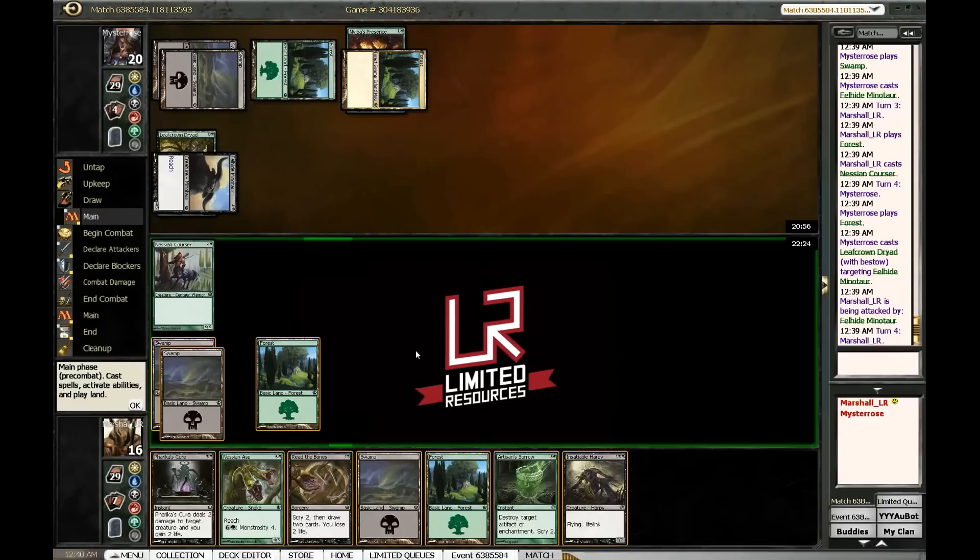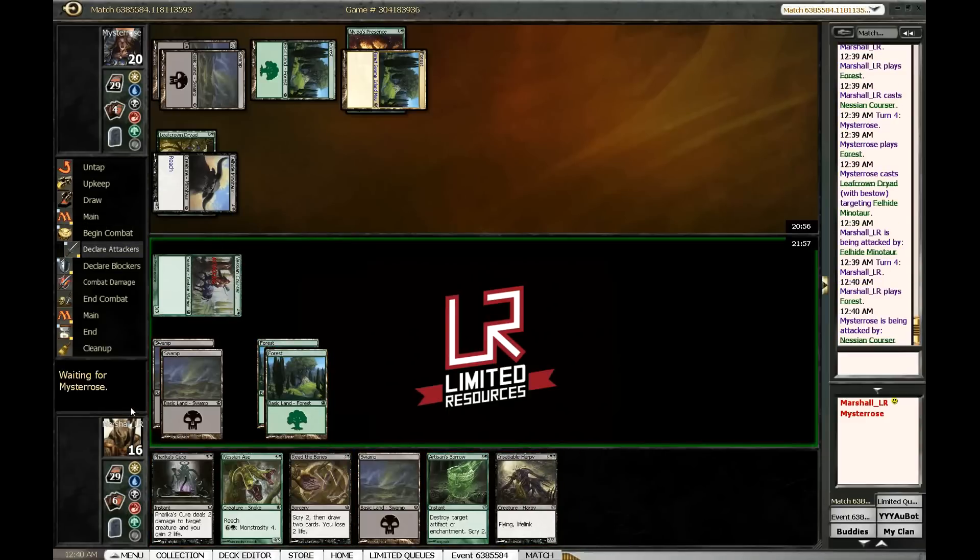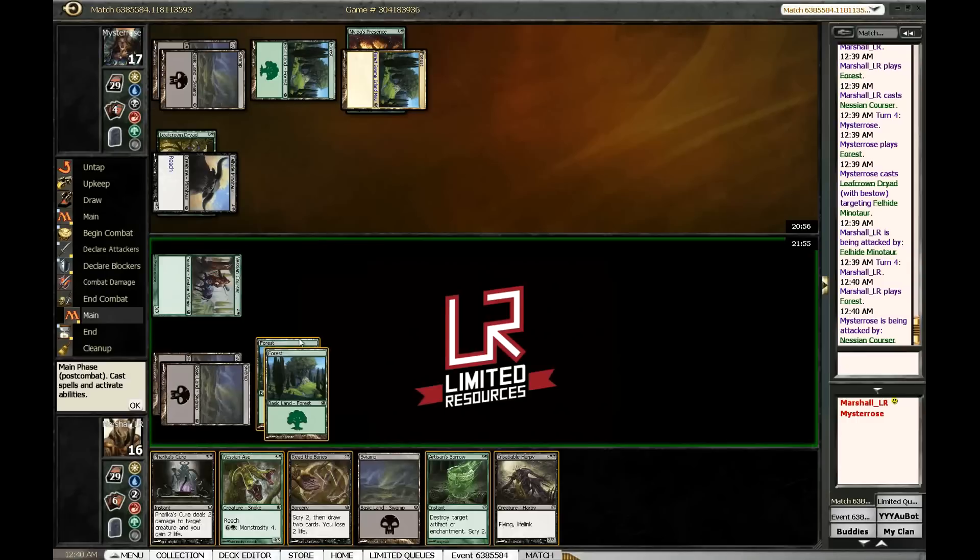This is an interesting situation. I'd like to kill this thing with Artisan of Sorrow, but I really don't like the idea of playing a land, attacking, and passing the turn and just sort of getting blown out. Actually I can't even attack. The line is: play a land, go. If he attacks into us we get sick value, but if he doesn't fall for it we do nothing and that's a tough pill to swallow. So instead I'm going to attack and play Insatiable Harpy and just curve out on him.